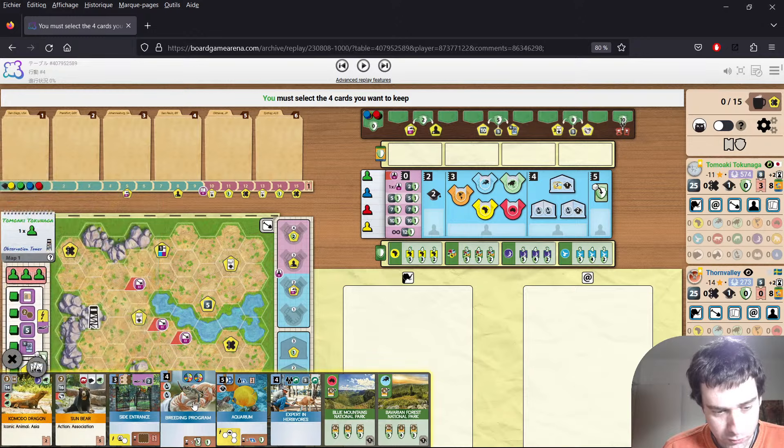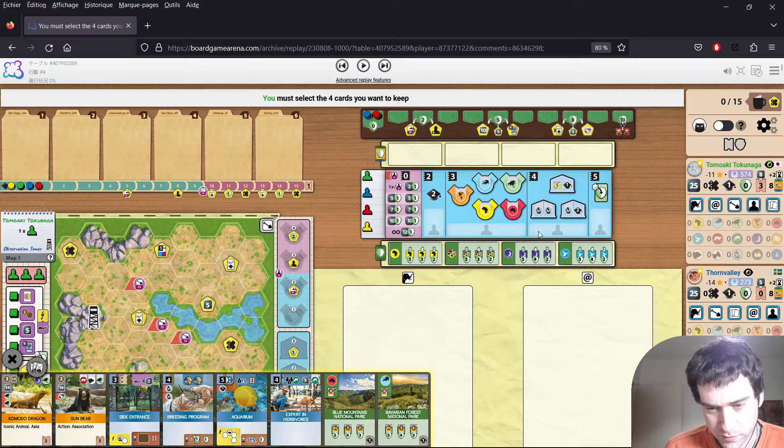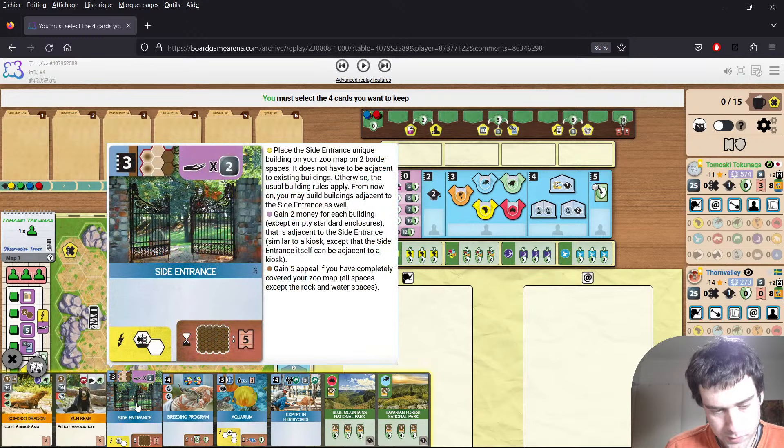Komodo Dragon, not interesting at all. The breeding program could be interesting in four-player games, actually — I hadn't really considered that, but the two science icons are a bit weird to play, especially with Tomawaki's no university style. Release projects, also tempting. End goal, Sponsor Zoo, Climbing Park — I don't think he'd be too happy to see either of those, although he does like to upgrade sponsors a bit. And he's got playable sponsors here.